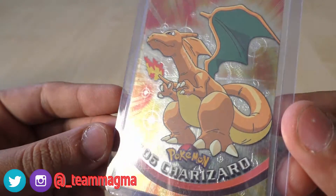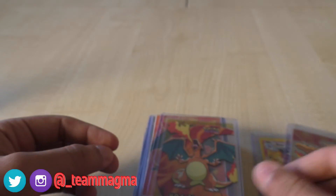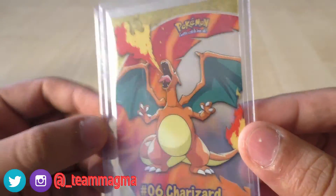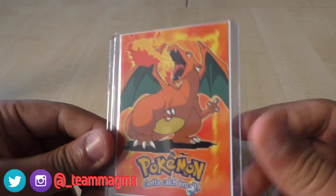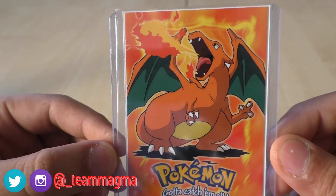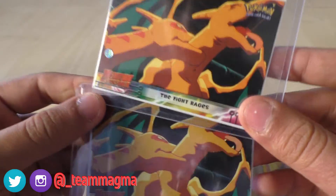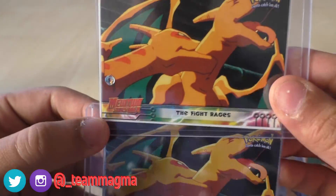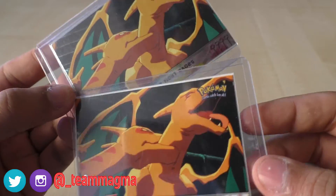A holo Topps Charizard starts us off in this purchase — see the cool-looking texture on that one. And we've got another Charizard — this one's got a little see-through on the card and it's dual-sided, but again from Topps. A couple more Charizards on Topps. And we've got the Mewtwo Strikes Back movie cards — the bottom one is foil and the top one is non-foil. Both show the Charizards fighting each other: Mewtwo's Charizard versus Ash's Charizard.